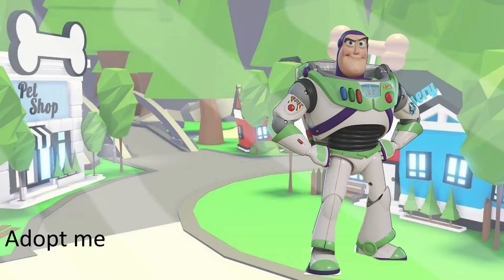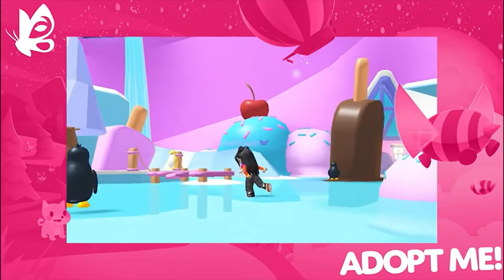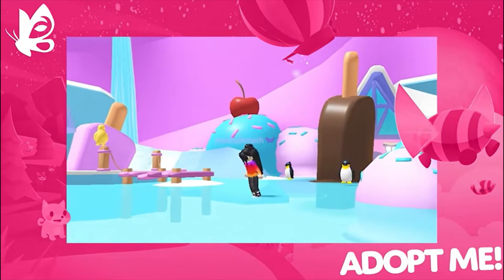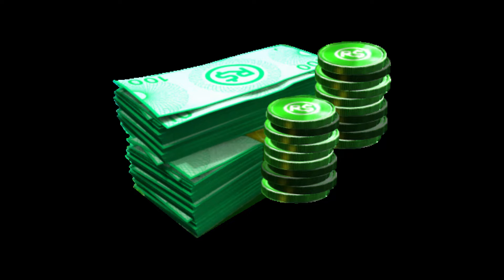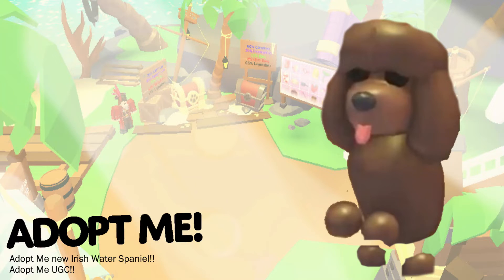To get prepared for the penguin update, you don't need any Adopt Me bucks - none at all. If the golden penguins cost Robux right now, they would probably still cost Robux in the future. The map is also going to change, so try to get a good look at the ice cream shop before it changes. You'll need about 300 Robux to get a penguin and you should be all set.